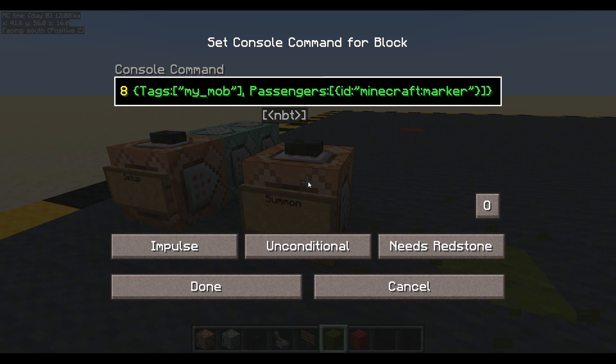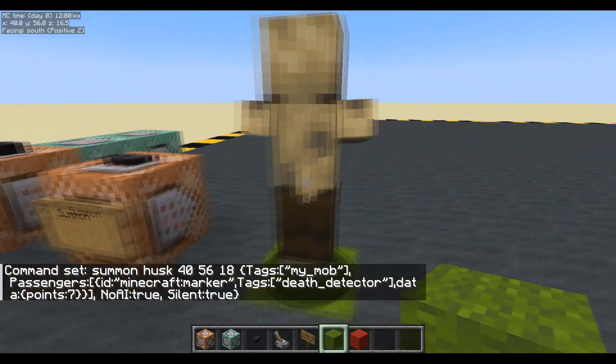I want that marker to have tags as well - it's going to have one tag: death detector, because that's its job - to detect when its vehicle dies. Its vehicle is the husk. And I want to give it some custom data - points: 7. So if this dies, we're going to get seven points for it. I also want no AI - I don't want it walking off by itself, and for testing purposes I don't want it to make any noise. Let's summon that.